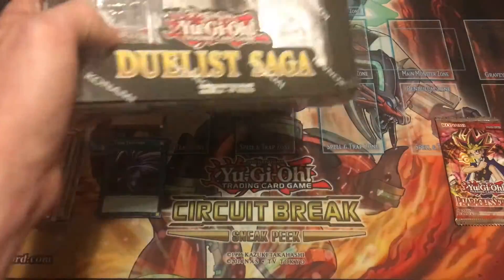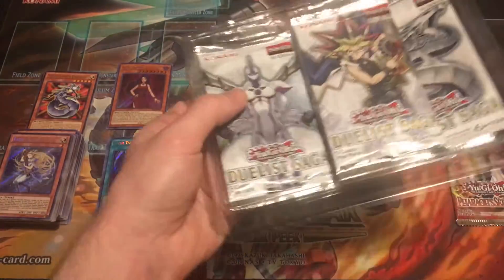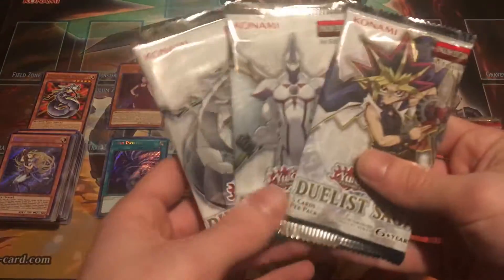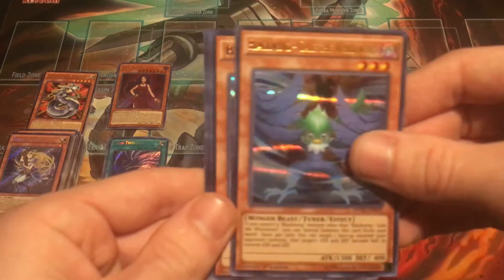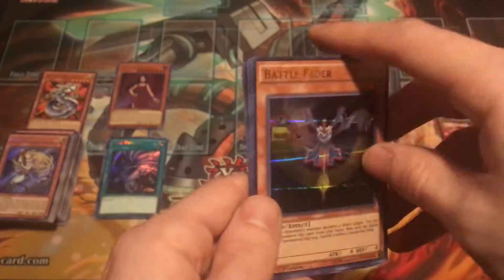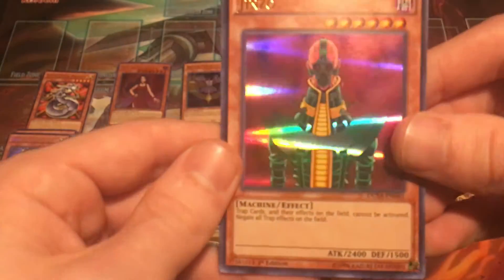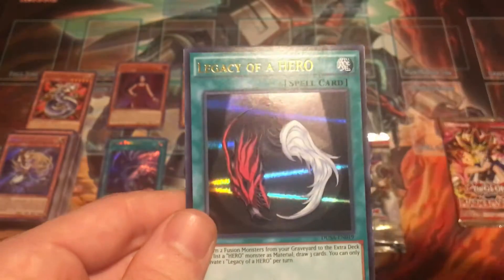Let's get this Duelist Saga opened up. We got the Yugi, Honest Neos, and Cyber Dragon artwork packs. Let's see if Cyber Dragon can give us some good luck — we're looking for BLS, Rescue Cat, Effect Veiler, Necro Valley — there's a lot of good value in this set. Blackwing Gale, Battle Fader, Saber Shark, Clashing Souls, and Silent Angler. Battle Fader was pretty good, I'll take that. Pack number two: we got a Jinzo — definitely one of my more favorite cards from back in the day. Advanced Ritual Art, Lightwing Shield, Power Wall, and Legacy of a Hero.